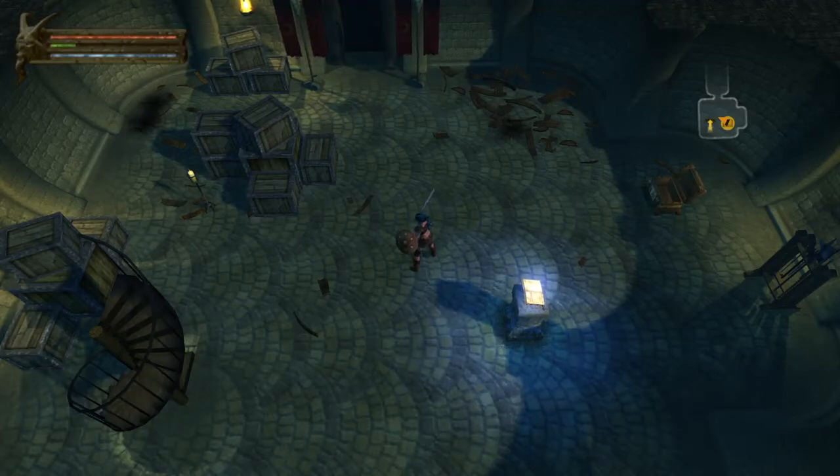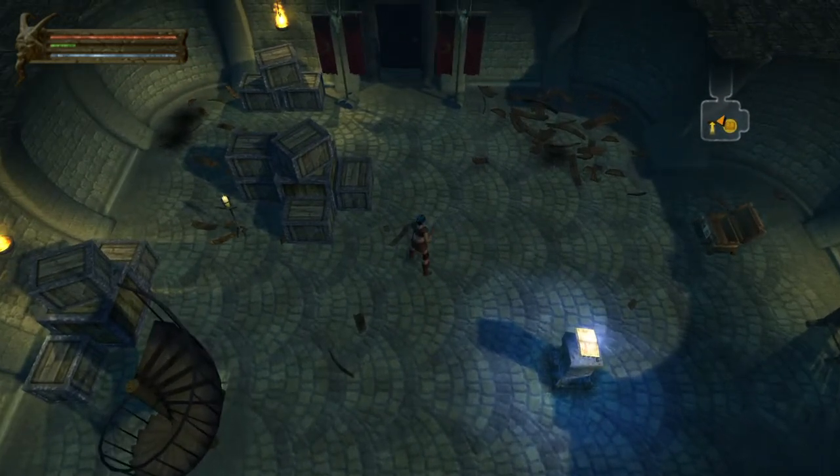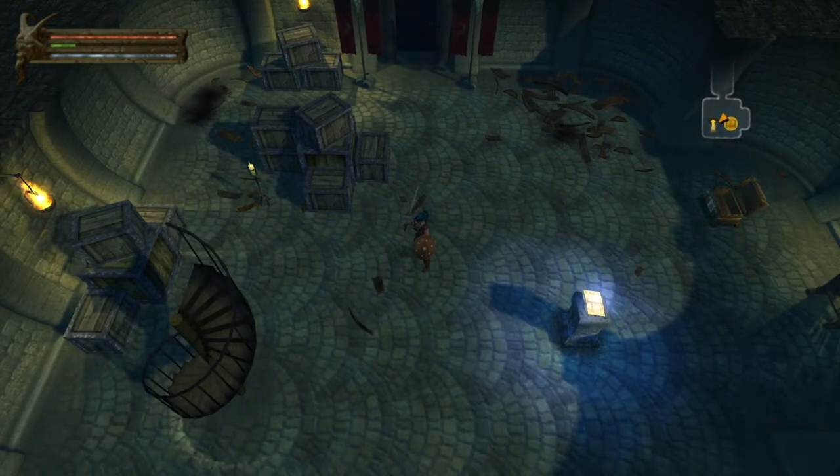Welcome back everyone, this is Sliver Overlord here. Just going to show you a quick little item duplication glitch on Baldur's Gate Dark Alliance. First thing you're going to do is get an item you want to duplicate — either you and your friend playing together both have a sweet weapon, or you just want to duplicate some stuff to make some money. This is how you're going to do it.